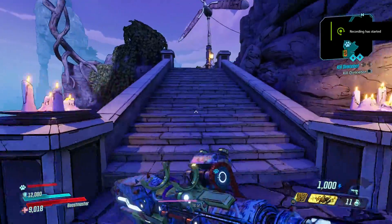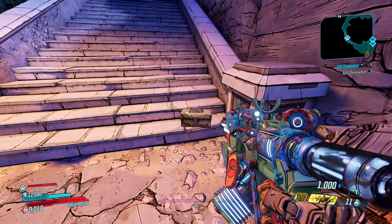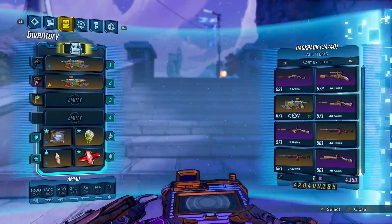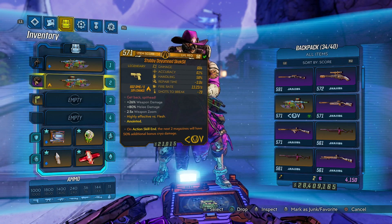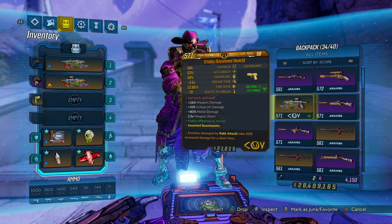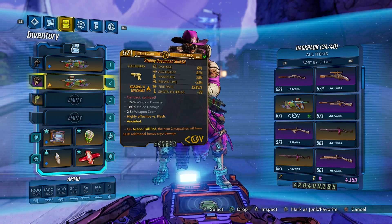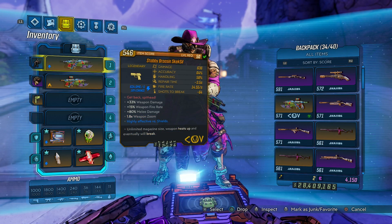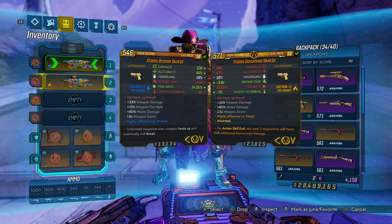Welcome back everyone, Dirt here, and I have another legendary weapon preview. Now, I was farming for this gun and I wasn't having a lot of luck, but a Grey Wolf sent me three of them. Two of them I have equipped here — a shock and a fire with a very nice anointment, and then a corrosive one also with a nice anointment. We do see a variation in stats here, which is good, so we're seeing different versions of it.